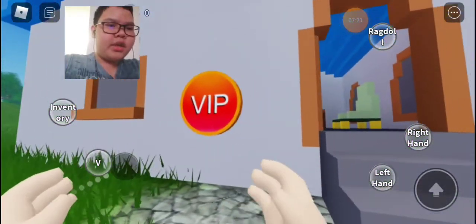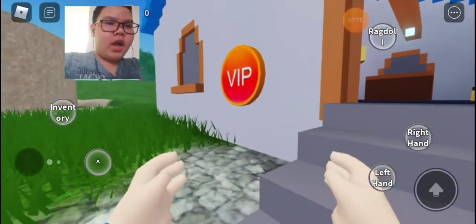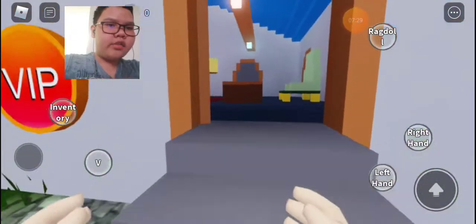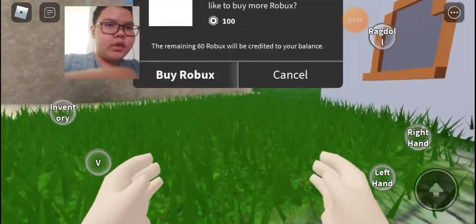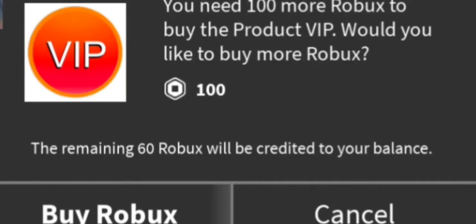So here's the VIP house. There's a VIP house because it's for the pros. But I didn't actually do the purchase. And you can see it just kicked out. It was 100 Robux. But that's okay.